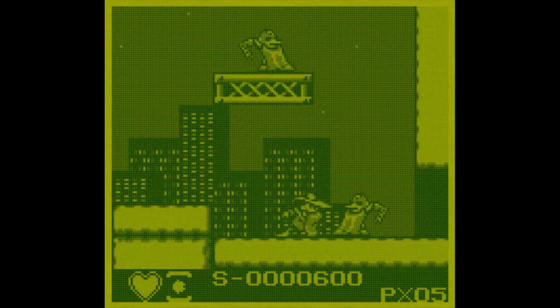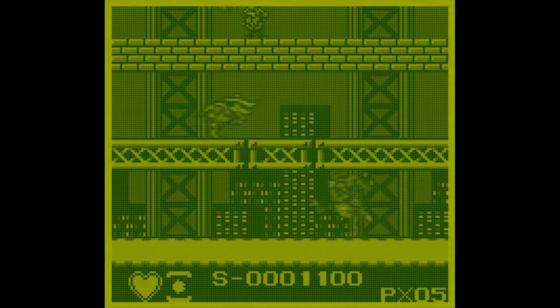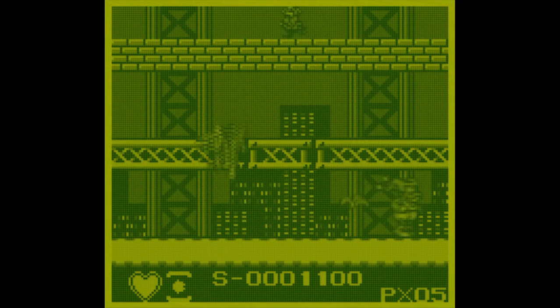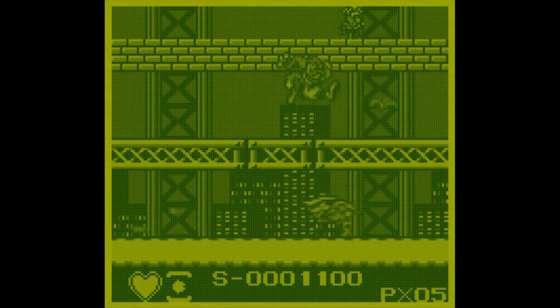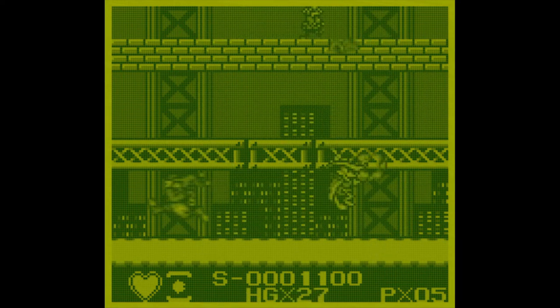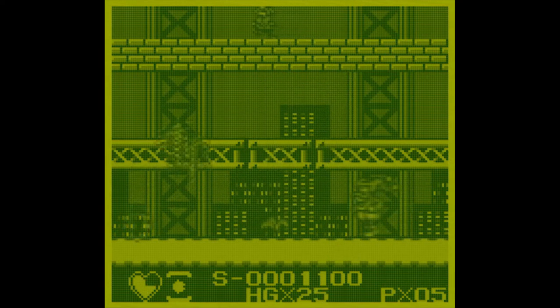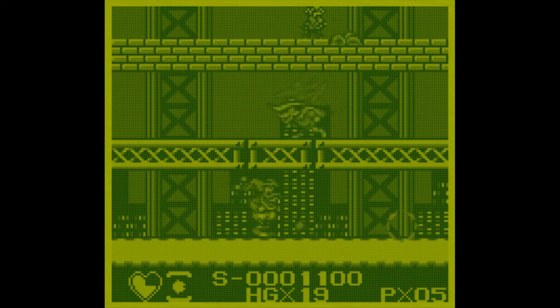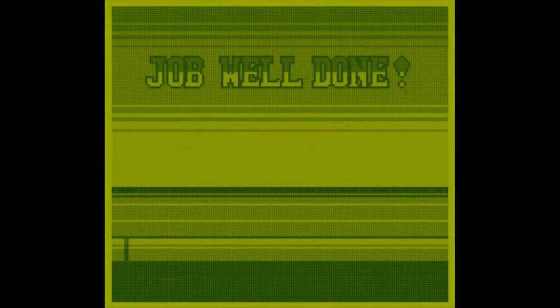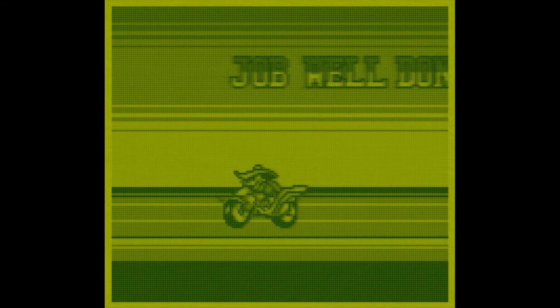Coming up on the first boss, who is Quacker Jack. All the bosses in this game are from the cartoon show, which is a lot of fun. The bosses are so clever - they all have their own little gimmicks and feel really unique. Quacker Jack doesn't attack you directly; he just runs back and forth while his little banana friend launches banana peels down at you. When he's directly over your head, he drops a banana peel. There's no randomness to the battle, but it's a fun little fight. The level ends with a little cutscene that feels like the end of an episode from the cartoon show.